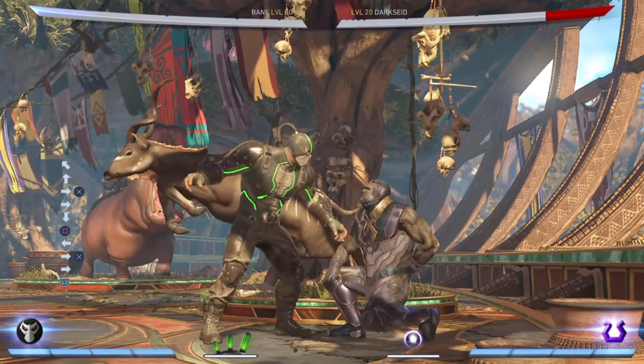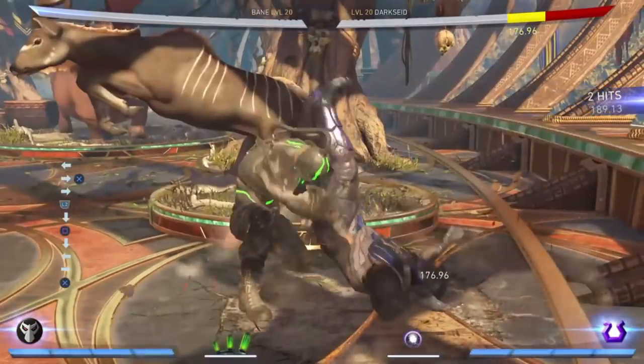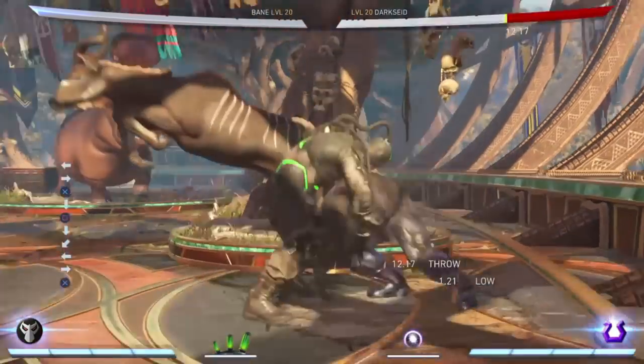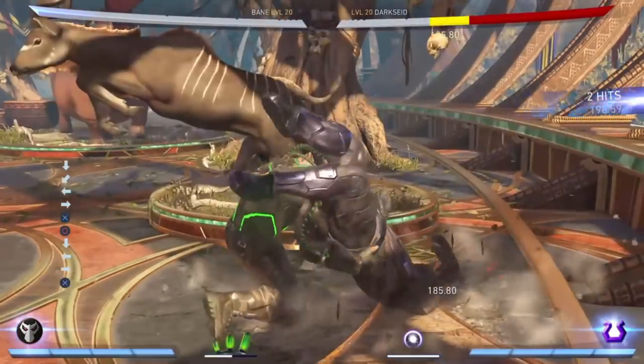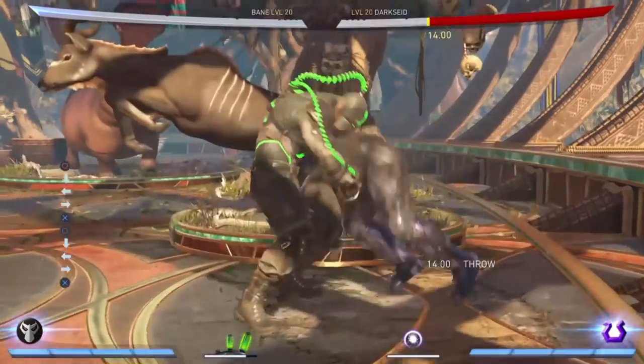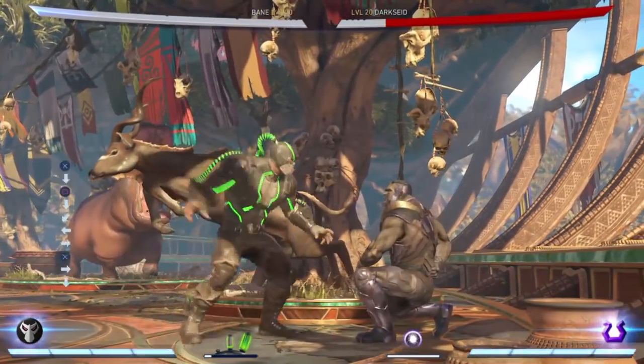If you're ever close to your opponent and they're blocking, make sure to use the bane bomb as quickly as you can. It has good range and is another good counter for wake up attacks with the venom acquired, since it gives him armor. You can do this a lot in the corner, but eventually your opponent will know how to get out of it, so make sure you mix it up with a couple moves here and there.